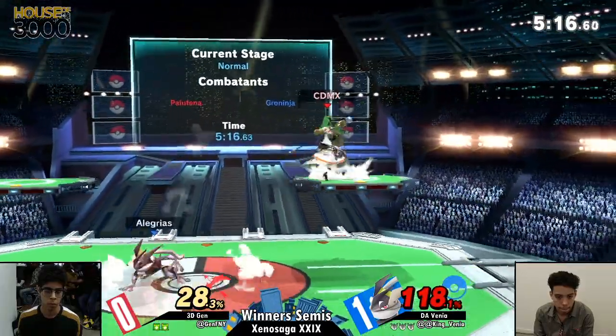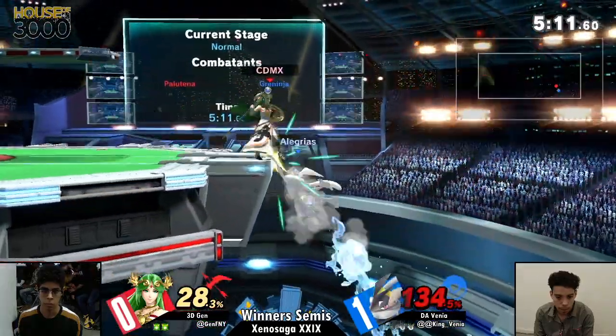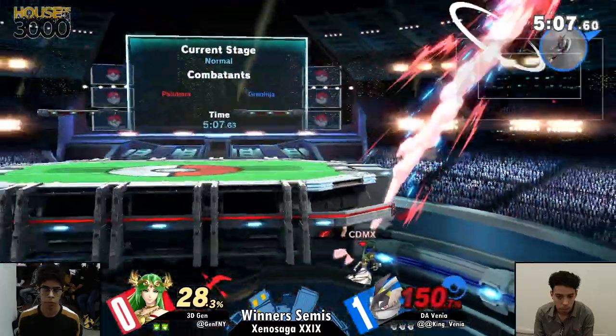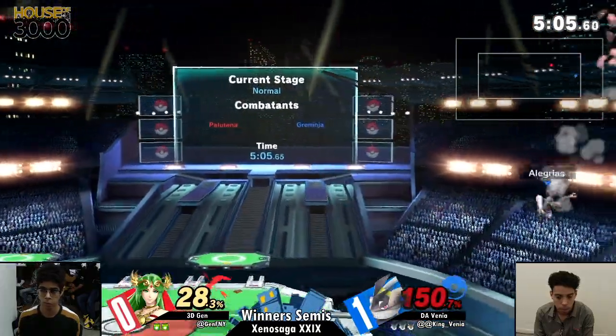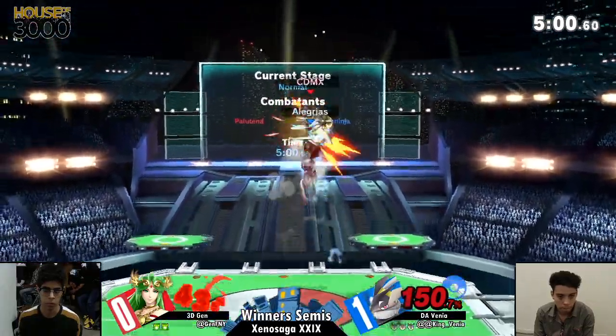Now they're just both trying to find an opening, playing the neutral game. Jen does get it back here — down tilt, going to get the ledge. But unfortunately Jen didn't get the stage spike, so that's why Venya did not get a kill there.